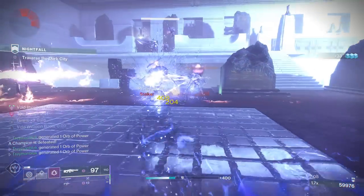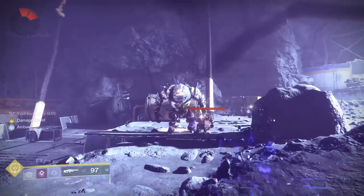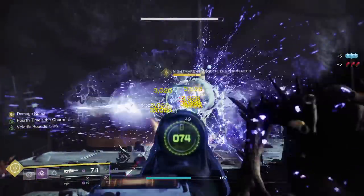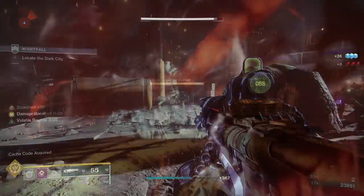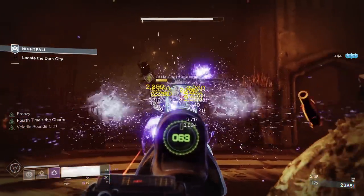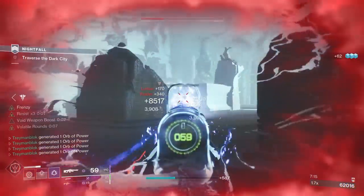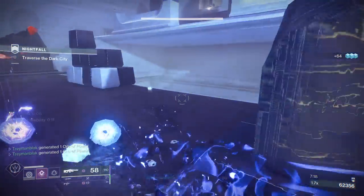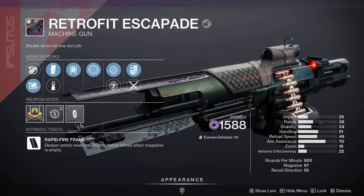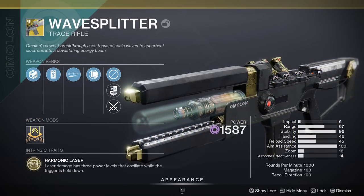When it comes to weapon suggestions, there are so many options. First, we have the champion and boss melter combo, which requires you to stack up as many DoT effects on the boss as you can — such as Witherhoard or Vortex Grenades — because this constantly procs volatile on the enemy, resulting in some disgusting damage. The best weapons for this are trace rifles and machine guns. For example, Retrofit Escapade, Hollow Denial, and Wavesplitter are excellent choices.